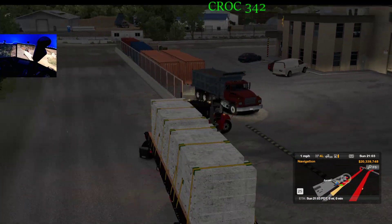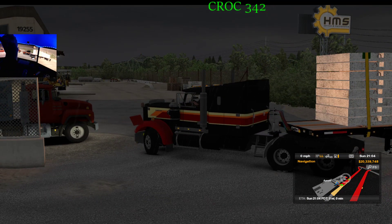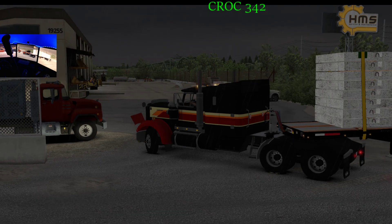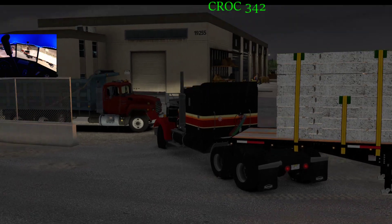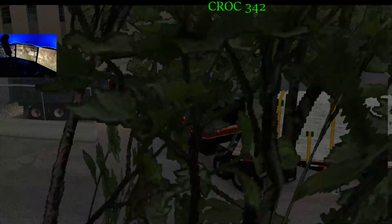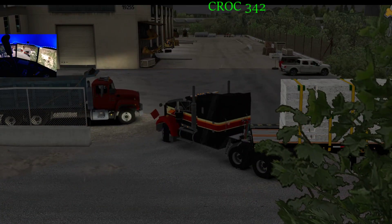We've arrived — okay, so this is what we're dropping off. All right, I'll get another picture. You have to be careful with some of these places. I just noticed the addresses on the buildings — that's something I never really paid attention to, even though there are street signs too.